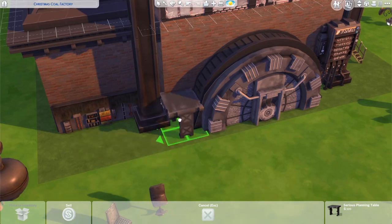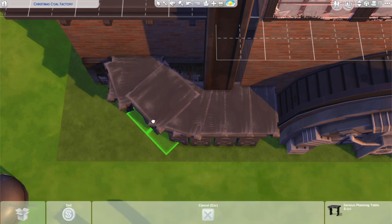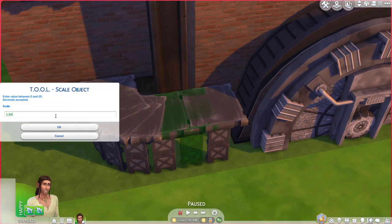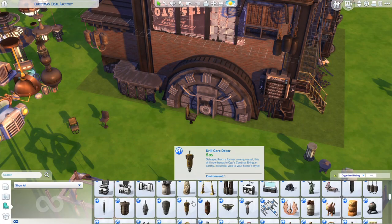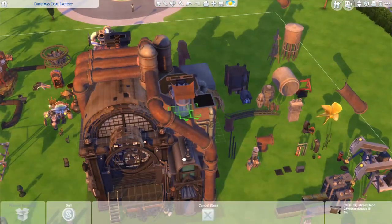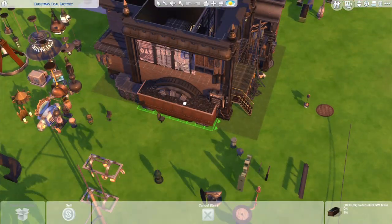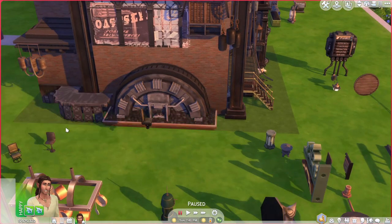I decorated the side with Strangerville's worn-down wall logo over the windows to give it a grungy feel — the art style kind of reminds me of the 1800s. Then I'm trying to create the conveyor belt using desks from Journey to Batuu, with the idea that coal flows over the wheel onto the conveyor belt into the building and down into the basement. That's kind of how I build — I get an idea like a coal factory but the actual shape I make up as I go.